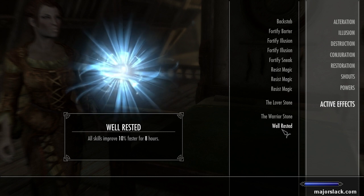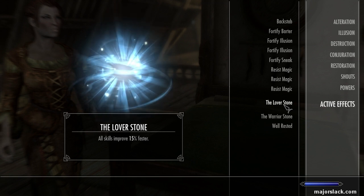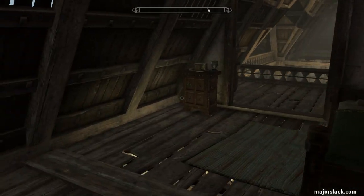And there you go — all three bonuses in effect. So now we have smithing and all other combat skills leveling up 45% faster: 15% from the Lover's Stone, 20% from the Warrior's Stone, and another 10% for the Well Rested bonus.